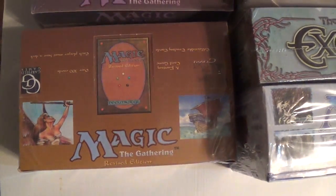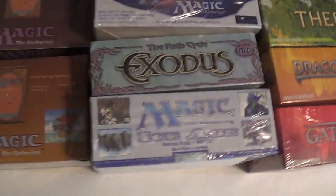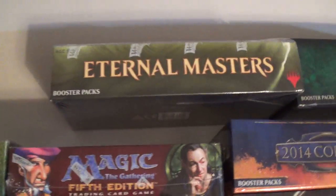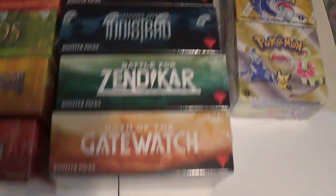Here we've got Visions, Fourth Edition, The Dark, Revised — this is probably the rarest four that I have. The rest weren't too bad. You've got Ice Age, Exodus, Alliances, Fallen Empires, Homelands, Fifth Edition. You've got Eternal Masters and Conspiracy: Take the Crown. Most of these are quite attainable for a decent price.